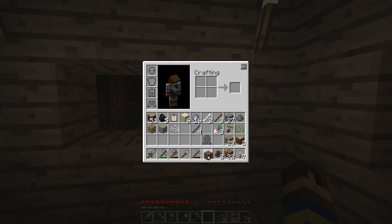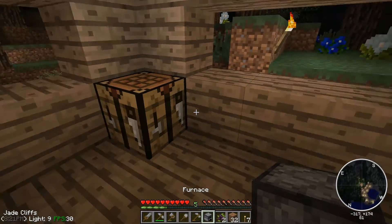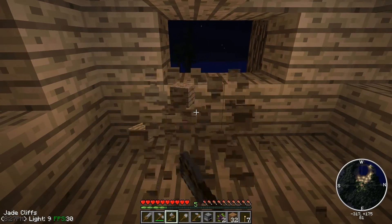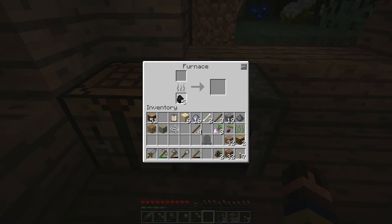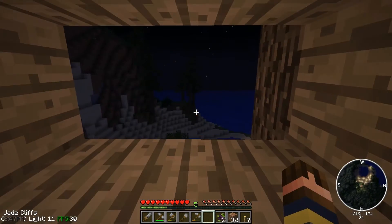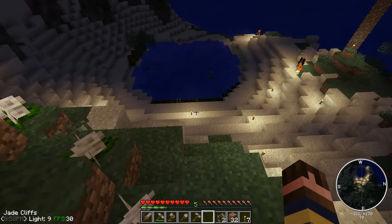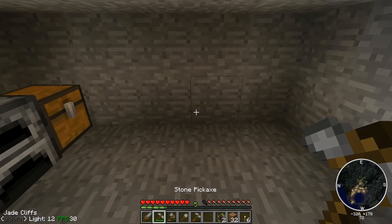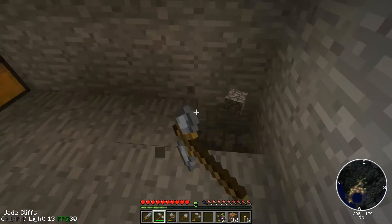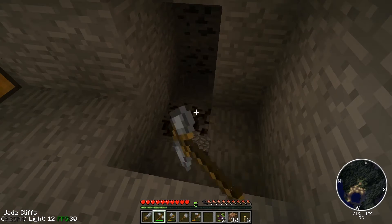I'm gonna keep my crafting table down there, so I'll go ahead and make a new one. Let's make a new furnace as well. This house is gonna be way too small when I get going here. Let's go ahead and make six glass. Two burning skeletons in a row, that's not fun. Let's get back down to the temporary shelter and make it double as a mineshaft entrance. Into the ground I go. I already found some coal.